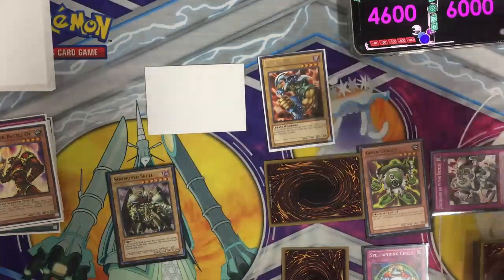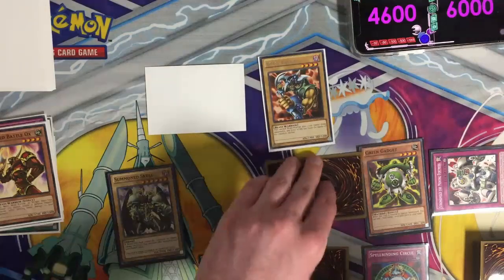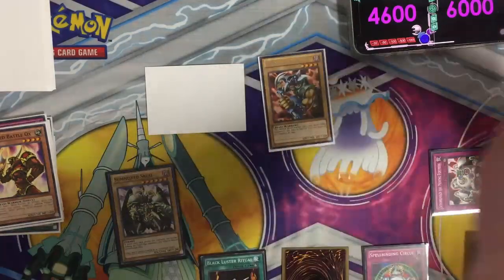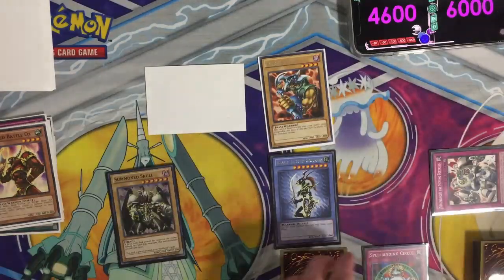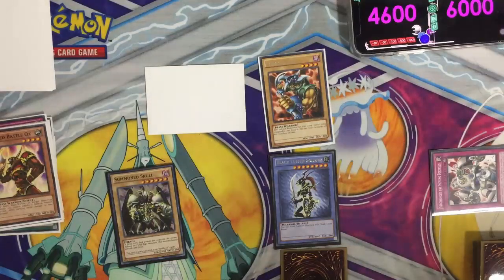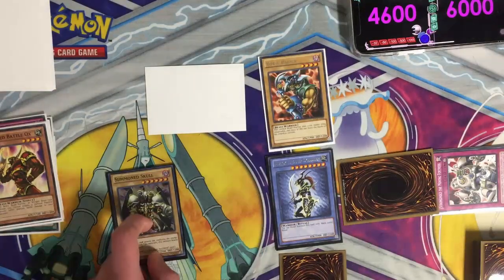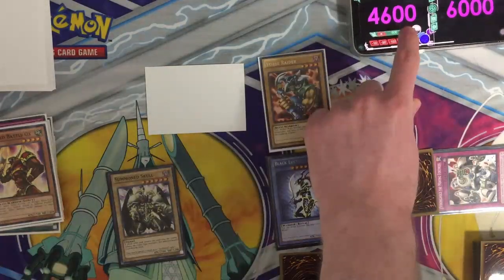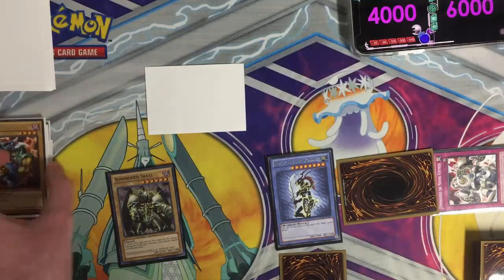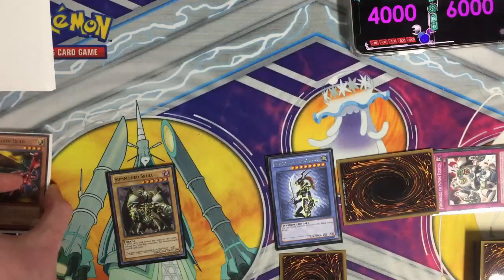My turn, draw for turn. I will activate Black Luster Ritual. I'll use my Big Shield Gardna and Green Gadget as a sacrifice to summon Black Luster Soldier. Spellbinding Circle is out because Enraged Battle Ox was destroyed. I'll throw in another face down. Battle phase — Summon Skull will attack for 600, and my Black Luster Soldier will attack your face down and it's destroyed. That's all for now.